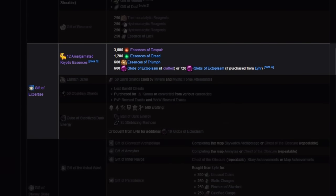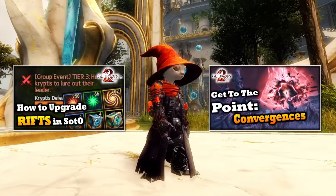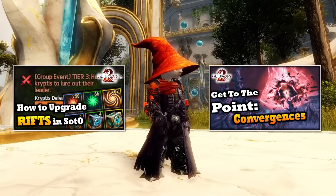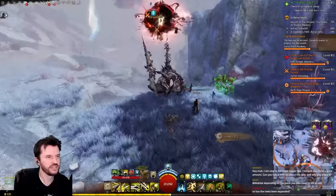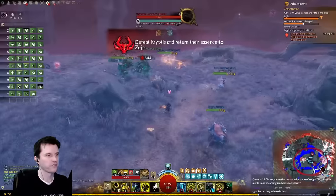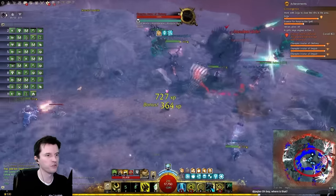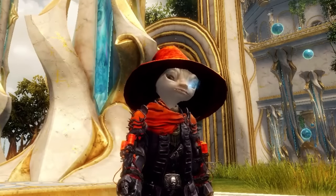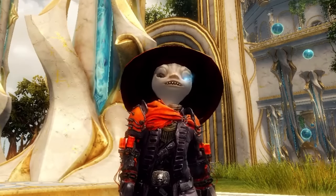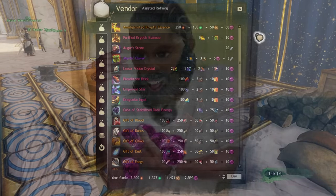Next up, we need to get a large pile of essences of despair, greed, and triumph. These are obtained primarily from either rift hunting or convergences, both of which I have videos on linked below. Rift hunting can be done solo or in groups, and convergences are a large-scale group activity — choose whichever you like. As you acquire enough essences, you can convert them into amalgamated cryptus essences. These can be combined by nearly any crafting profession, or you can have Lear combine them, but he will add on a 10 ectoplasm additional fee. You will need 12 amalgamated cryptus essences per armor piece.